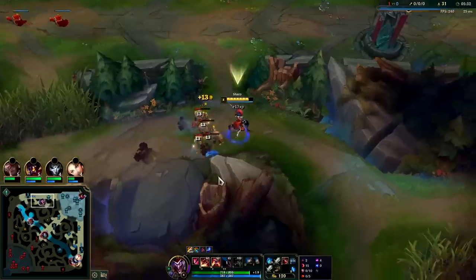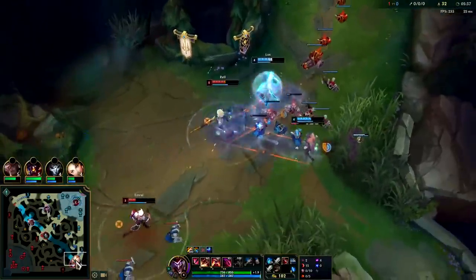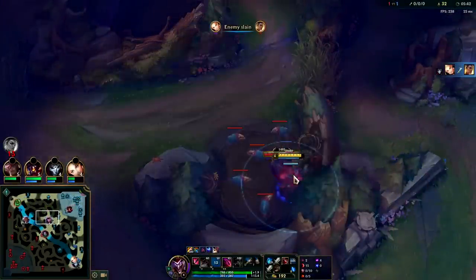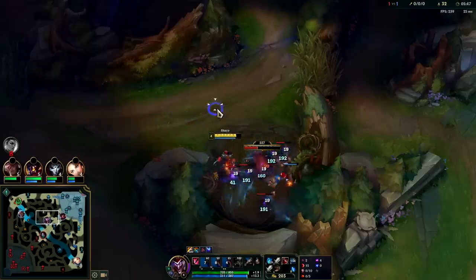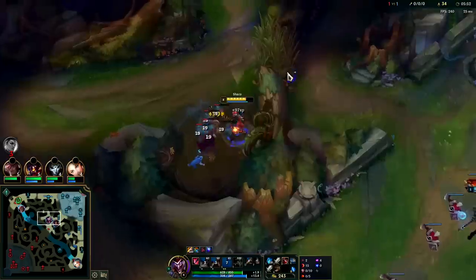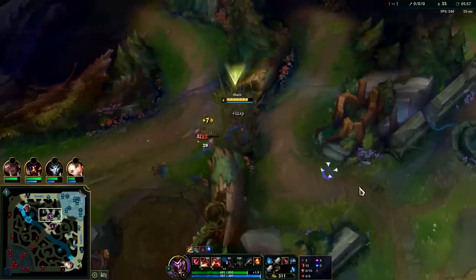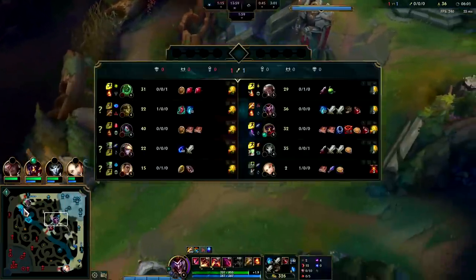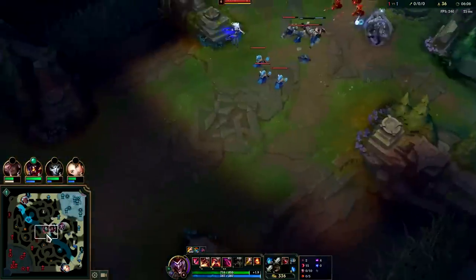Moving on to Raptors now — kill the healthy ones, the weak ones will die out. Ezreal should be behind from our gank, not having summoners and being forced to base so soon. Try to let our box tank as much as it can. Super super important since we're not building a life steal. For a first item: Ravenous Hydra rush or BORK rush are viable. Since they're tanky, BORK shreds tanks — BORK rush it is, just like last game.